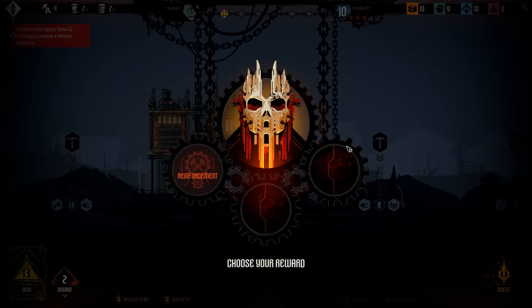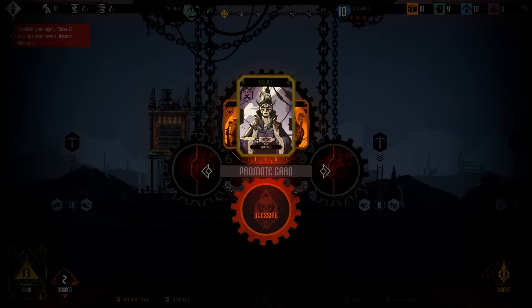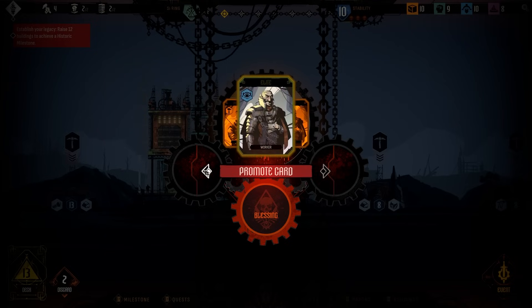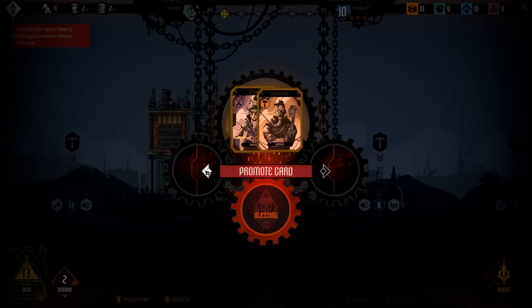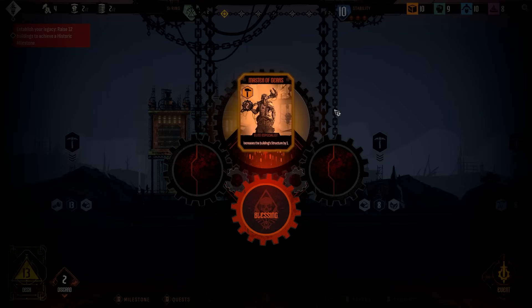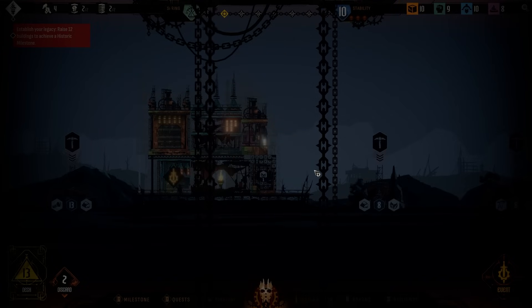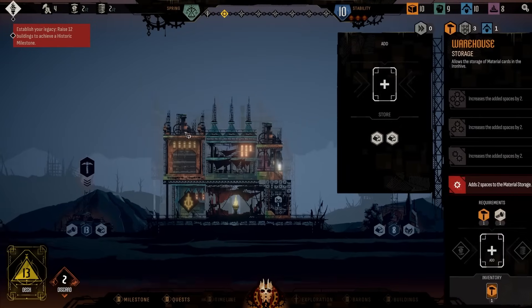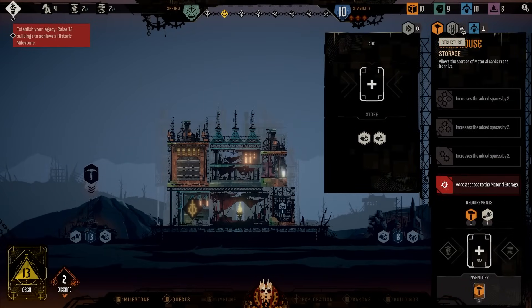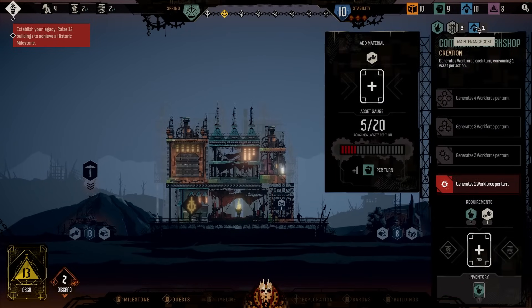Last time I went for command — why don't we do blessing this time? I love the design of this honestly. Look at this — we can promote a card. This guy seems pretty legit: increases the building structure by one. I should point out that each building does have a structure value which can be damaged. They've also got a maintenance cost. We're still generating scrap here.